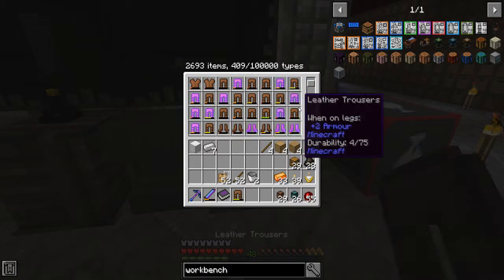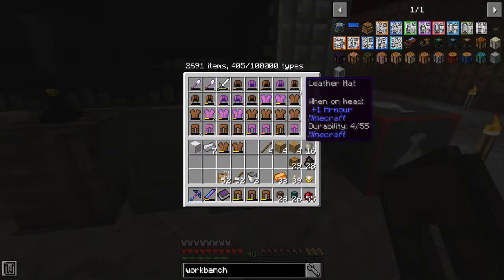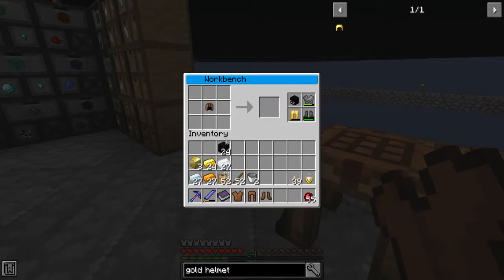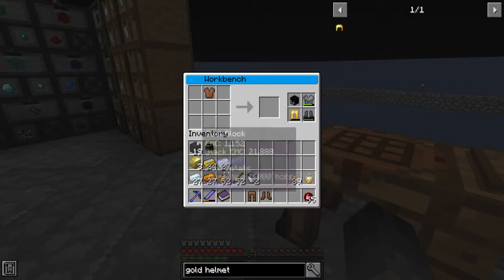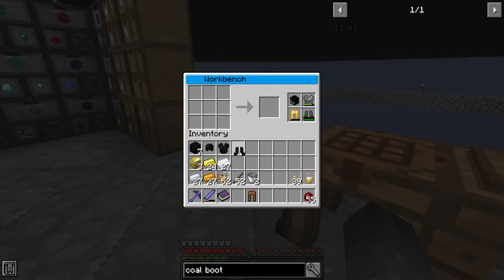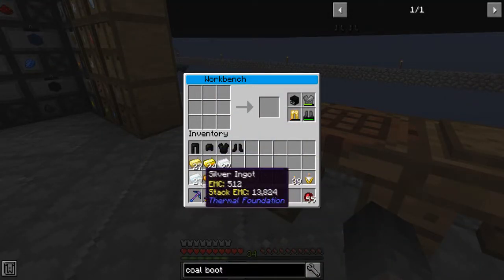I want to take a few of these pieces that aren't quite fully repaired and see if we can get a fully repaired set of armour. I've got the full set of Leather Armour and all I need to do now is go through and upgrade each piece to the next level. There's the chestplate, coal boots, and the last one - leather. The next ones we need to do are going to be the Copper, the Tin and the Silver.